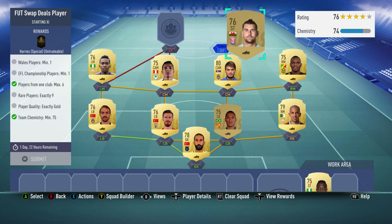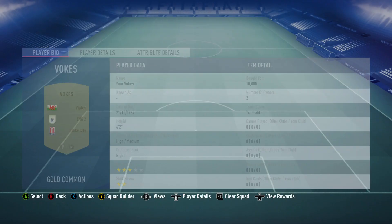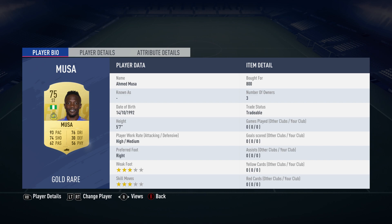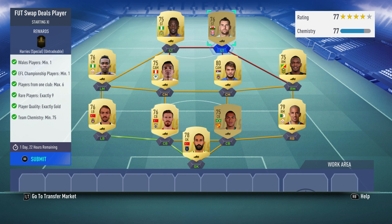The left midfielder is Henry Onyekuru, bought for 800, plays for Galatasaray in the Turkish first league and is from Nigeria. The striker on the right is Sam Vokes, bought for 10,000, plays for Stoke City in the English second league which is the Championship, and is Welsh. I did select him - I was quicker than I could even recognise it. The striker on the left is Ahmed Musa, bought for 800, plays for Al-Nassr in the Arabian league and is from Nigeria.